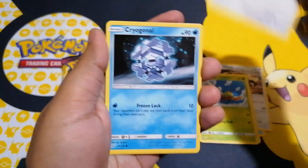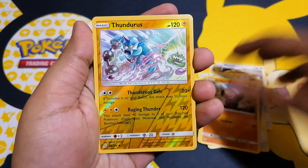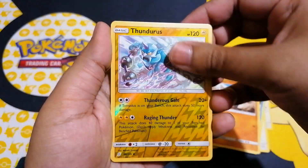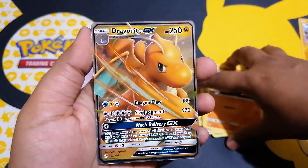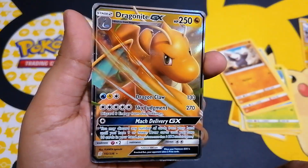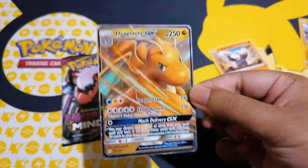I'll be excited. Alright, Thunderous Reverse Hollow. Now it's time for the reveal of the next card — Dragon Knight. I've always wanted this because I have a Dragon Knight from the Dragon Majesty edition, and now I've got one from Unified Minds, and that's a beautiful, beautiful looking card.